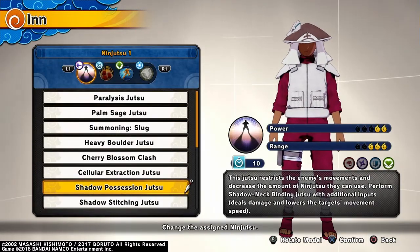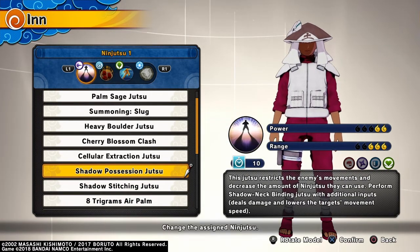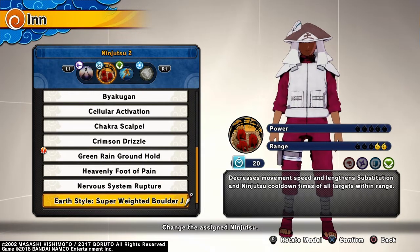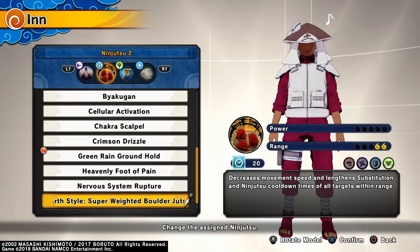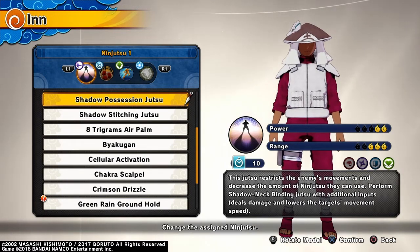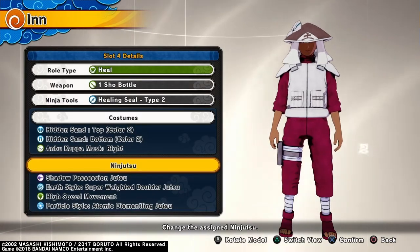For ninjutsu I'm using Shadow Possession Jutsu — ZedKid, I think you said shadow paralysis, so I'm assuming you mean Shadow Possession rather than Shadow Stitching. Then there's the Earth Style Super Weighted Bowler Jutsu, which decreases movement speed and lengthens substitution and ninjutsu cooldown times for all targets within range — it has a 20-second cooldown. Shadow Possession has a 10-second cooldown. Then with Particle Style, you already know — 5 out of 5 power, instant kill, and once caught you can't escape unless you have something like a substitution.